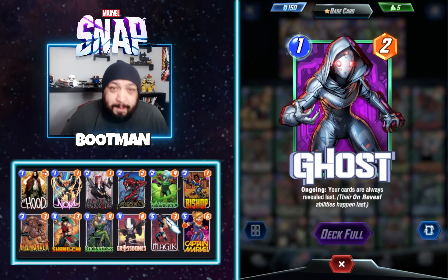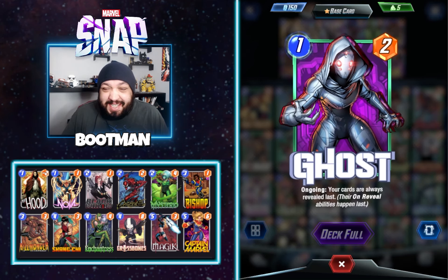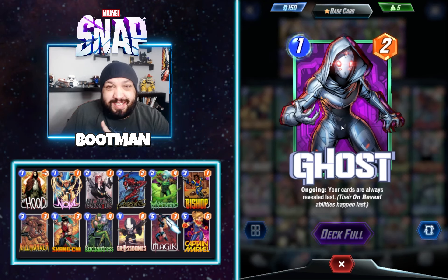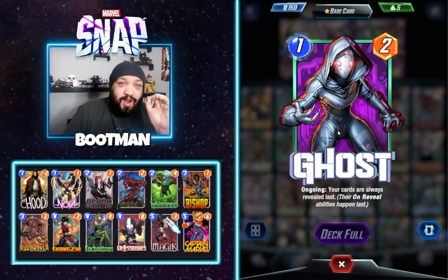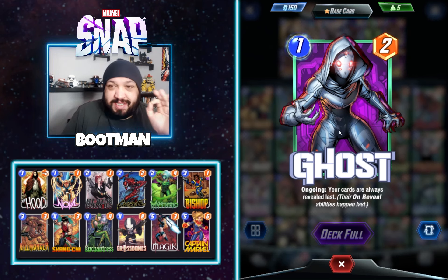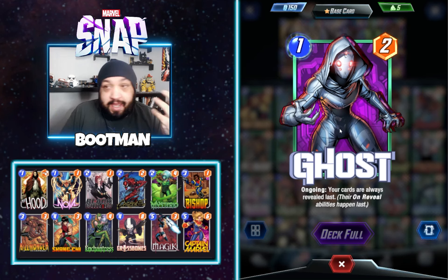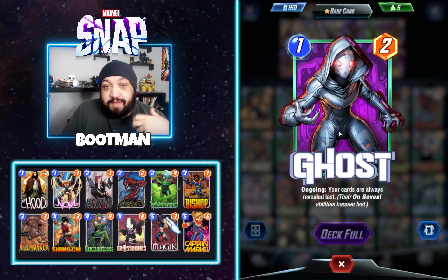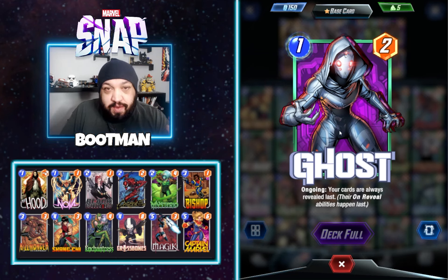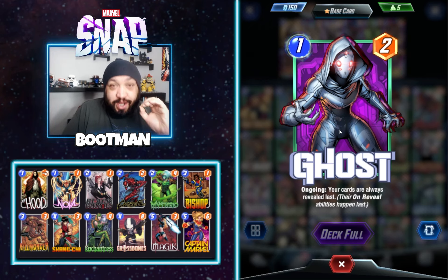What is up everybody, Bootman here, and we are back with another Marvel Snap video. Do you see this beautiful card right here? Yes, that is correct — this is Ghost. Today we're gonna take Ghost for a little test drive in the one and only Magentrus deck. I want to discuss whether you should pin Ghost, whether you should buy her at 6,000 tokens, and why I've wanted Ghost for months. We'll play a few games with Ghost in the Magentrus deck, because Magentrus is one of the main reasons I wanted Ghost.